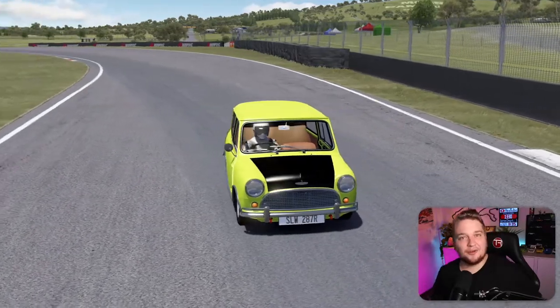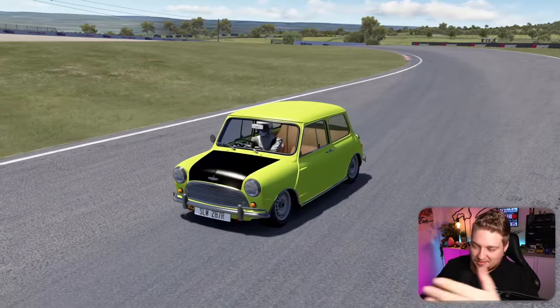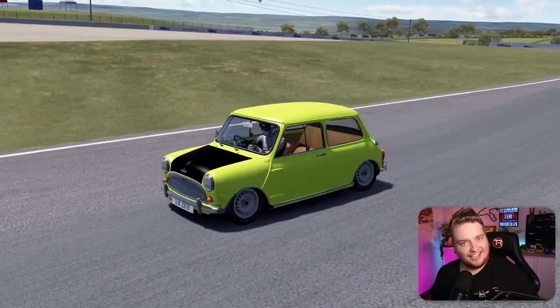Now obviously there's a lot of different Mini Coopers out there, but I think we all know which one we went for. So without further ado, let's jump into the sim and have a look at this absolute weapon. Here we are in Assetto Corsa in our 1966 Mini Cooper S Mr. Bean livery.